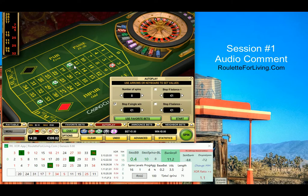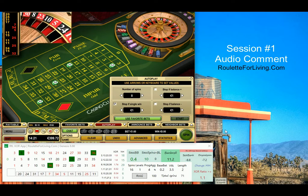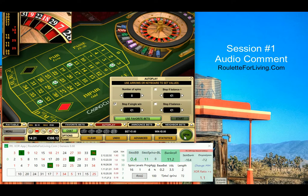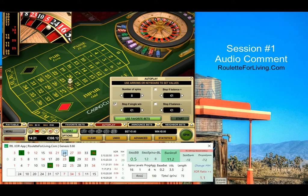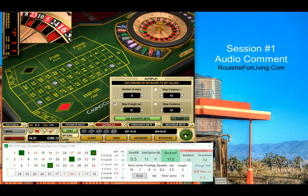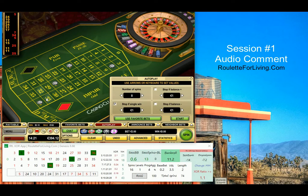I also improved and added what I'd even call a hidden money management feature. It's not visible, but if you're playing with a minimum of two levels or higher, it gets applied. In general, you are slightly increasing the base bet in a certain setup. You first need to play with more than one level, and then this money management idea is applied. It provides really varied options for play.